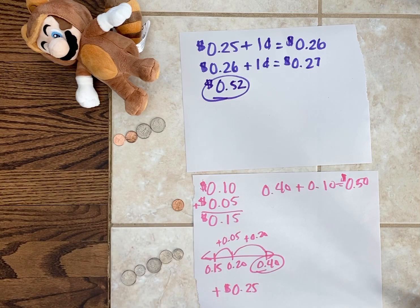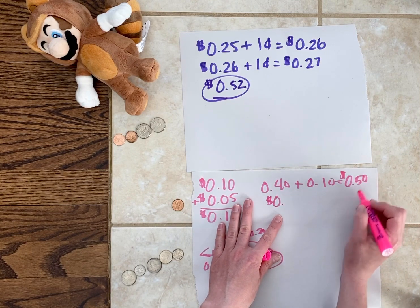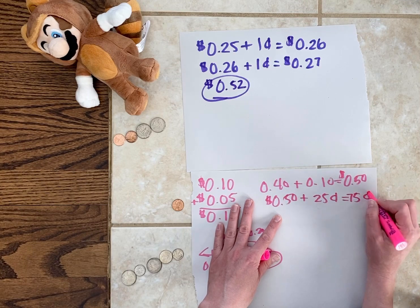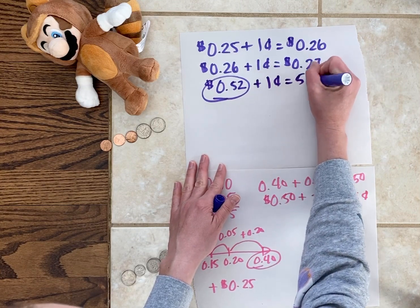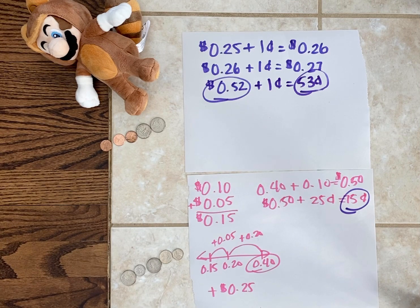Now I'm going to take this quarter. I know that three quarters together is 75 cents — 50 cents plus 25 cents is going to be 75 cents. And Mario is going to take that penny, adding one more cent, so he ended up with 53 cents. I have 75 cents, Mario has 53 cents. For this game, I would win because I have more money than Mario does. We can now mix up our coins and play again with our 10 coins — we could add some more, we could take some away. Play again however you want. Have fun. Good luck.